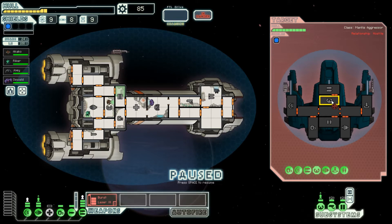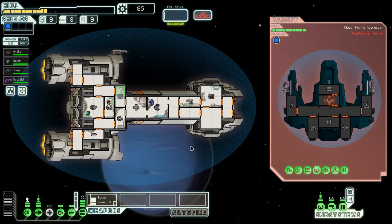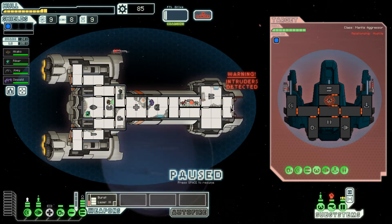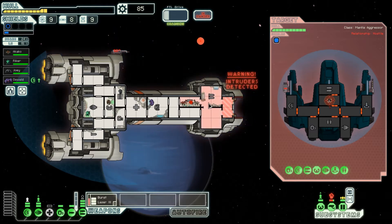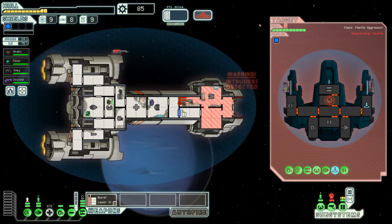Let's take out this — they teleport inside. Get in the doors, pause, and we're gonna vent the area. As you can see, oxygen's running out, they're gonna start dying. Let's vent the oxygen in there.